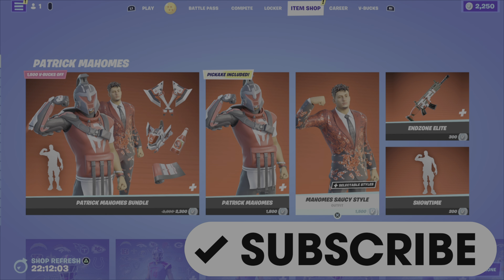In terms of my favorite outfit for this evening, I think this Patrick Mahomes bundle is pretty cool. I do like the main outfit, and the Saucy Style is also pretty cool. I'm going to go with those two items — the Patrick Mahomes outfits for sure, and the bundle if you've got the extra change for it. Comment down below, let me know what your favorite item is and if you're picking up anything from the shop tonight. Please drop a like on the video, and if you haven't already subscribed, please do so — I greatly appreciate the support. Trying to get to 450 subscribers, and I can't do it without you. Have a great evening, and until the next video, this is Gamer Dad out.